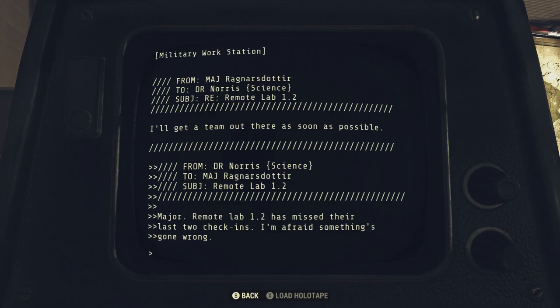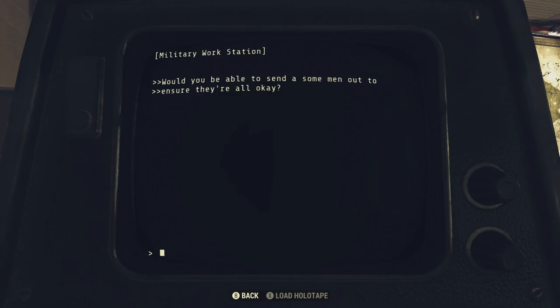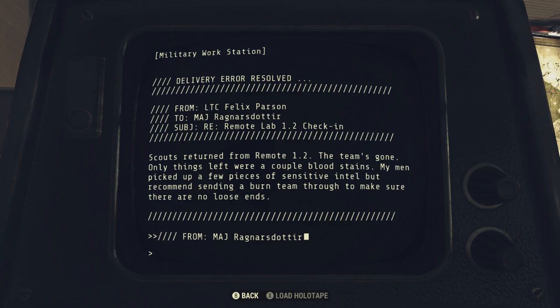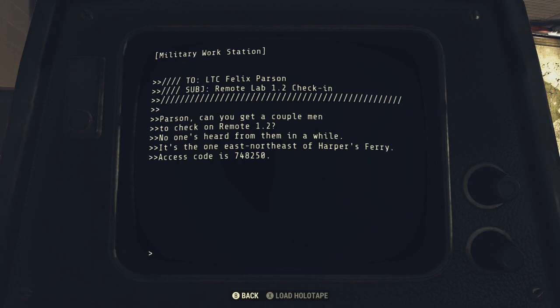We're looking for Inbox and Remote Lab 1.2. Remote Lab 1.2 has missed their last two check-ins — I'm afraid something's gone wrong. On the next page it asks whether we can send some men out to ensure they're okay. Go down to the access code and write it down — it'll be on the next screen: 748250.